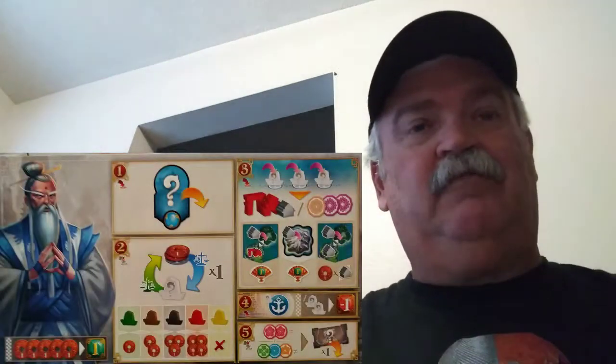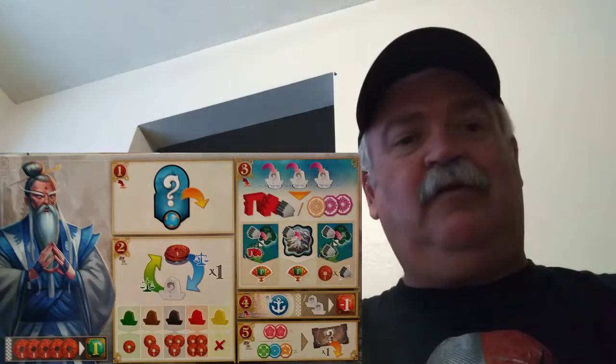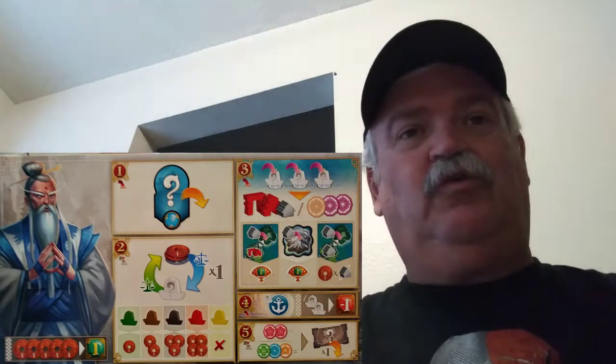I have the game set up in front of me and I want to go over the player boards quickly. After everybody's got their player board and color selected, I'm giving a demonstration of the old wise man. At the bottom of his picture you'll see five coins pointing to an emerald green square — that's the sign for victory points, or prestige points in this game. It's a reminder that for every five coins you have, you will get an additional prestige point.